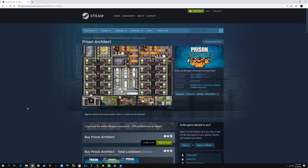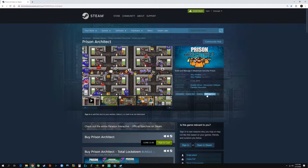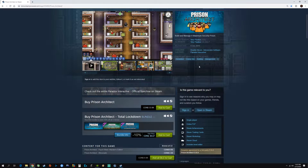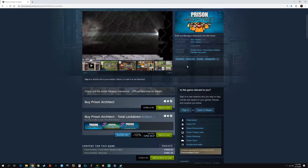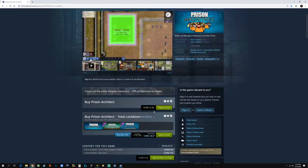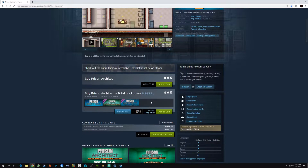Prison Architect has very positive reviews on Steam. It came out about four and a half years ago. It's single player but it also has online PvP. From playing this myself I can honestly say this is an awesome game and it's definitely worth picking up. It's $33.99 right now on Steam, but you can get it on sale for about $20 Canadian.